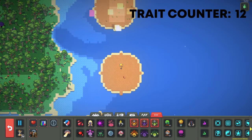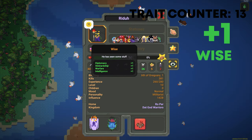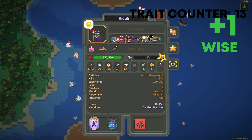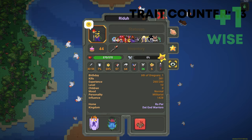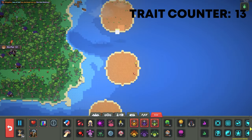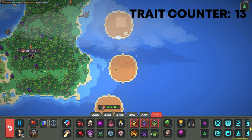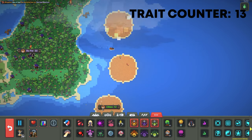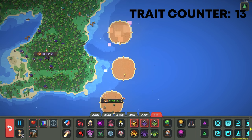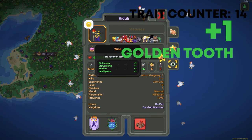You want to make sure he doesn't die — I've got my eye on him real close. He just hit a little over 44 and got Wise. We need to let it run for a few more years. Once he reaches 45 there's a random chance every year after that he'll get Golden Tooth. We'll just let it run and he should get it.